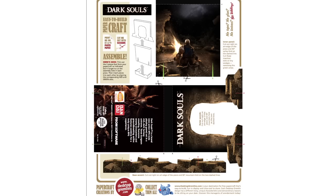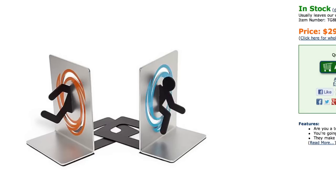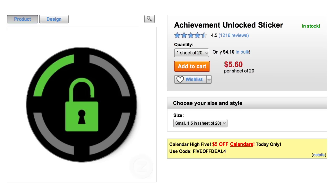They have ones for Dark Souls, Legend of Zelda, Sonic, and more. Store all your paper products between these portal bookends and give yourself this Achievement Unlocked sticker because you just finished the episode.